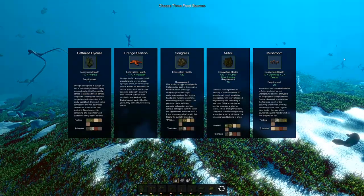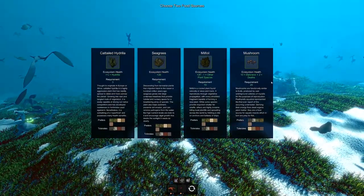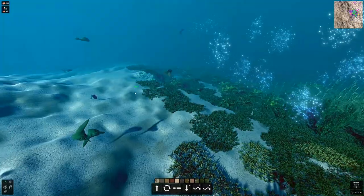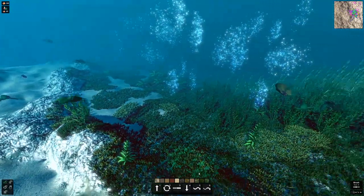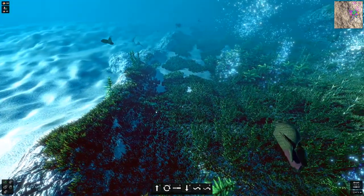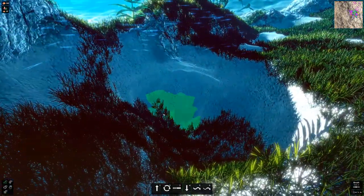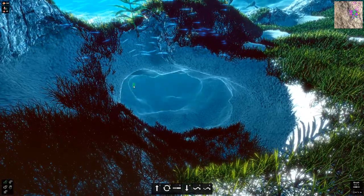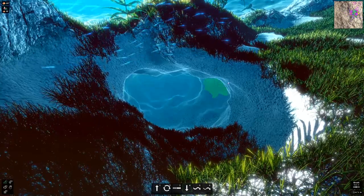We got some more stuff for the ecosystem — mushrooms and the orange starfish. We're gonna research both of those and see what happens. We'll do a little playing around in the area to the side of our ecosystem here, creating maybe a deep cave. We can get something growing down here — oh, that'd be kind of cool. The terraforming in this game is actually really impressive.